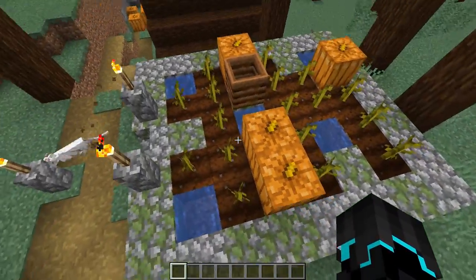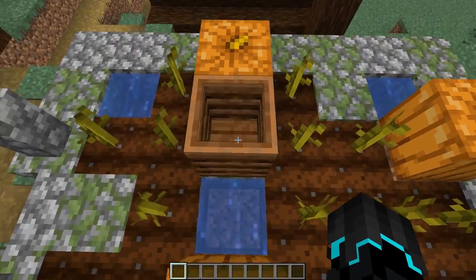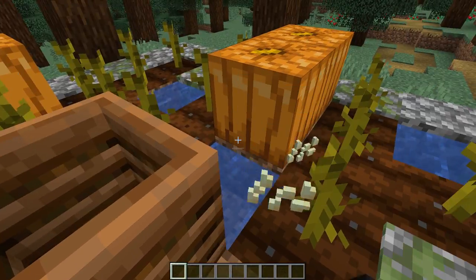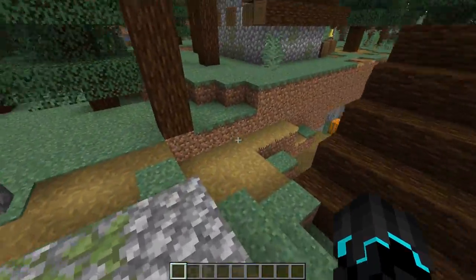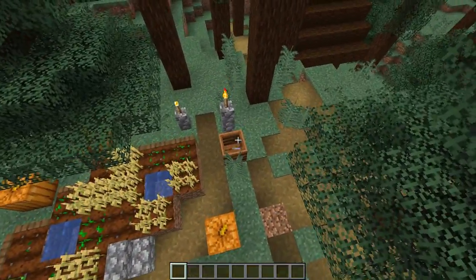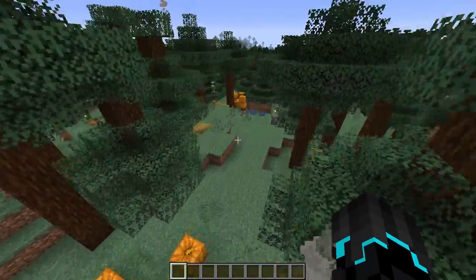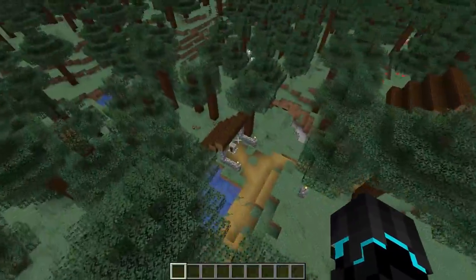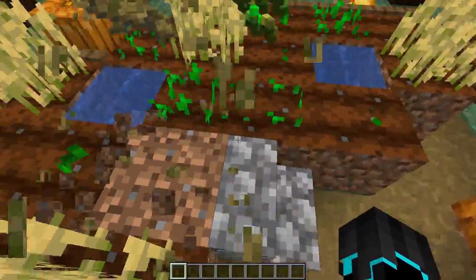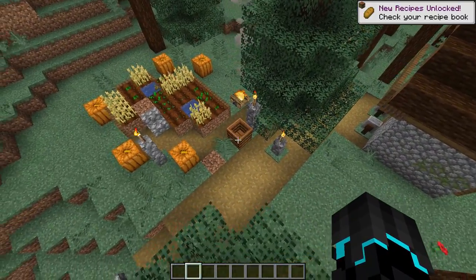Composters also spawn at these village farms, and I haven't seen this particular farm before. The composter, which we covered in the last snapshot, can be found at their farms. Over here we've got one right there, and over here we've got one there. They spawn near them or inside them, depending. So yeah, that is pretty cool.